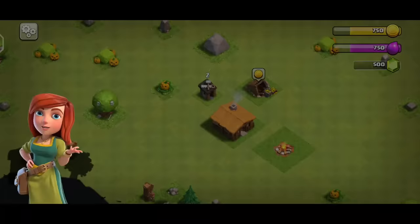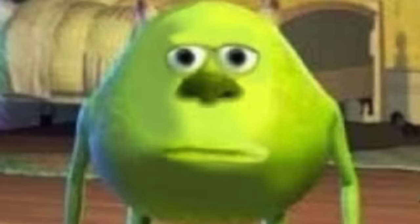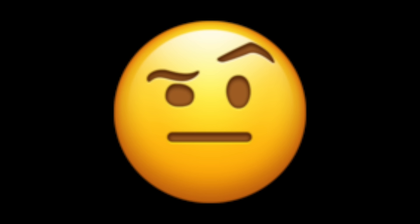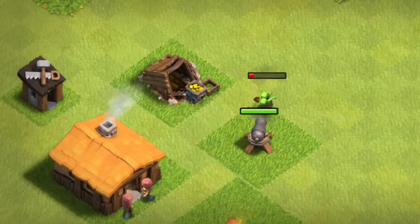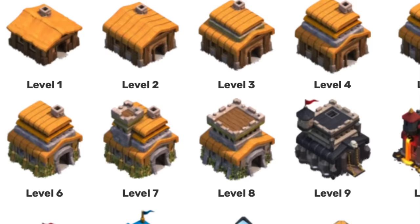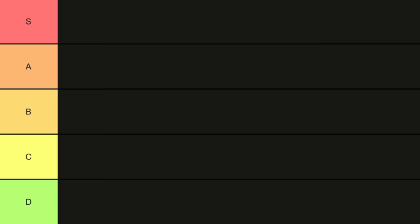Town Hall 1, where it all starts. Other than nostalgic memories of starting the game for the first time, you immediately upgrade to Town Hall 2 within the tutorial so you don't even get to experience Town Hall 1. Town Hall 1 has very little to offer, and it was purposely made that way just for the tutorial. It wouldn't be fair to put Town Hall 1 higher just because of good memories, so for obvious reasons, it's going at the very bottom.